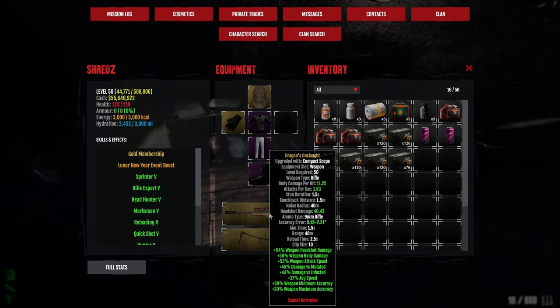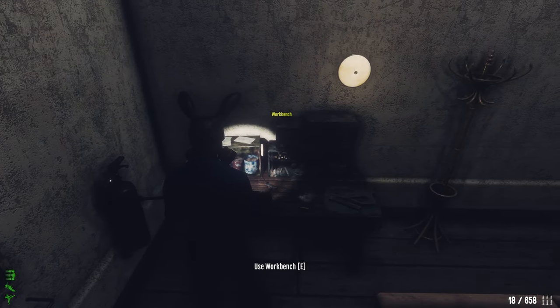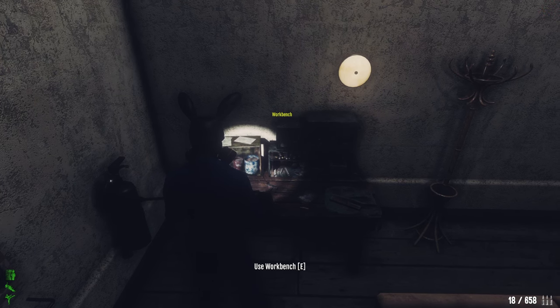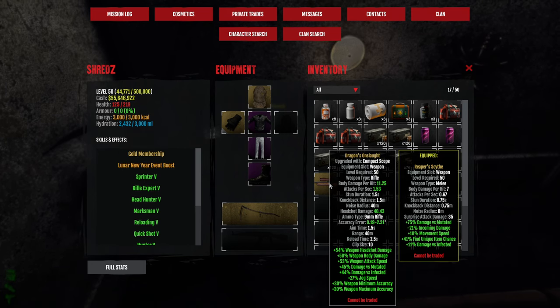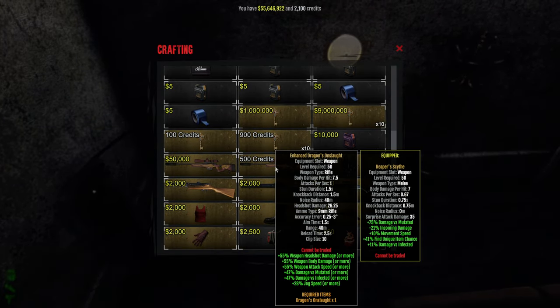This is just for the experience — we're gonna experiment to see how high the rolls can go, even though we already have high rolls. I'm gonna do it so you don't have to, guys. Now, are we gonna lose the compact scope if that happens? Oh well.